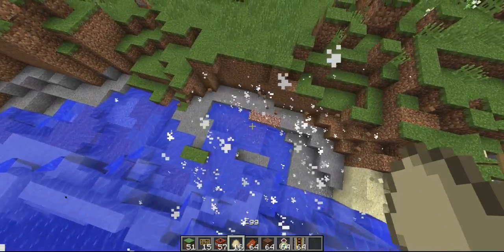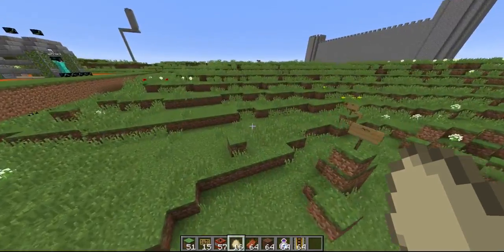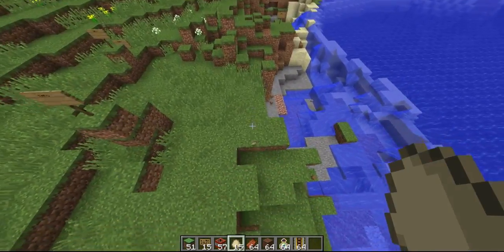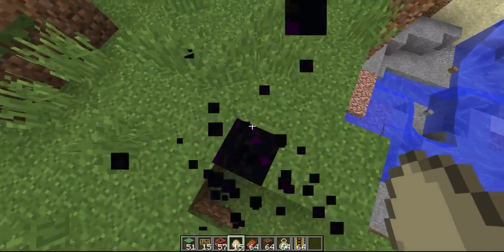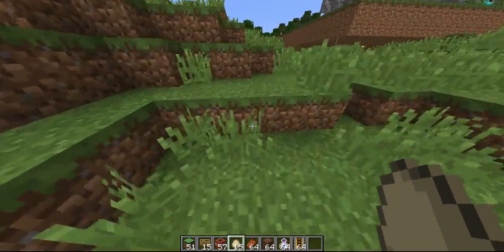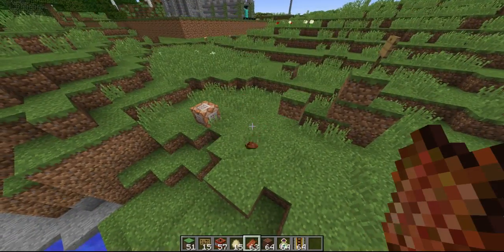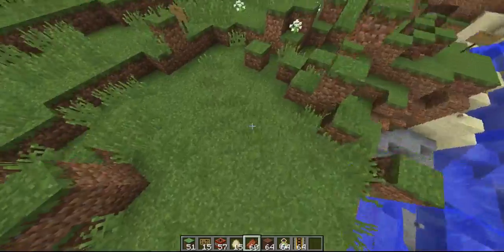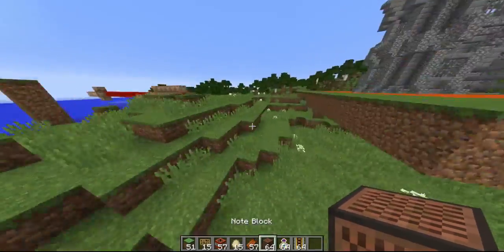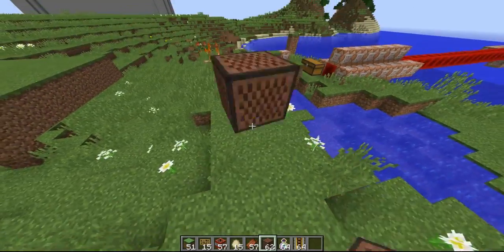This one is actually really annoying — the chickens, when they lay eggs, they're actually laying ender eggs. I think that's really annoying, but I didn't think about that when I was making it. Rotten flesh places a zombie, which I think is pretty cool — you could do a bunch. Note blocks: if you drop one it plays a little note and then it does particles.